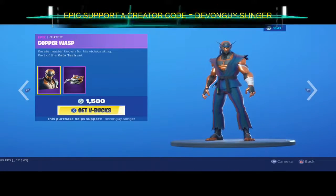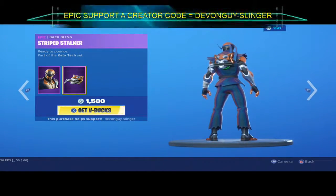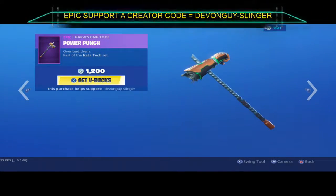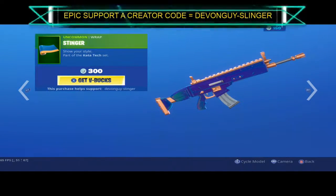We have the Copper Wasp — this does come with the Striped Stalker back bling. We also have the Power Punch and the Stinger wrap.